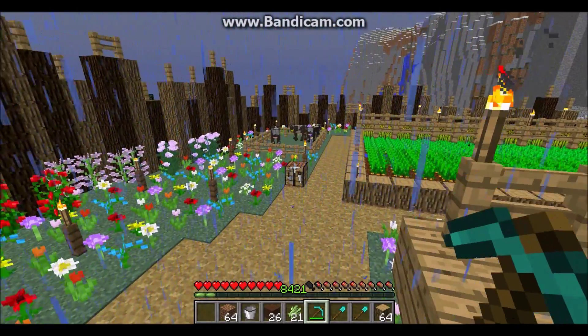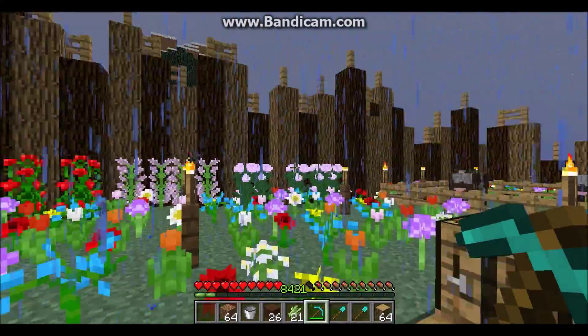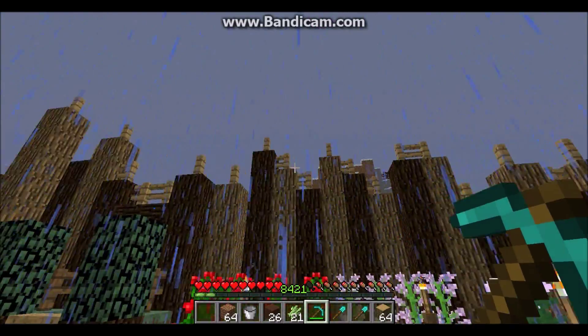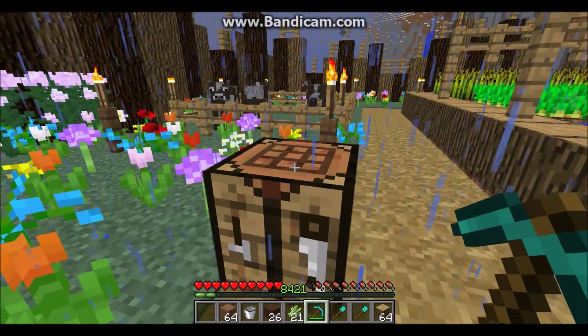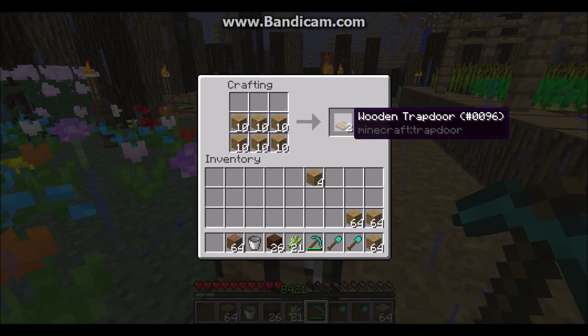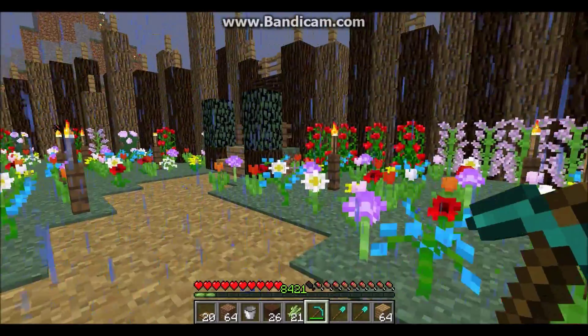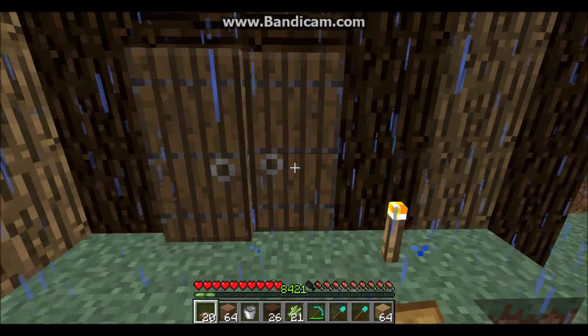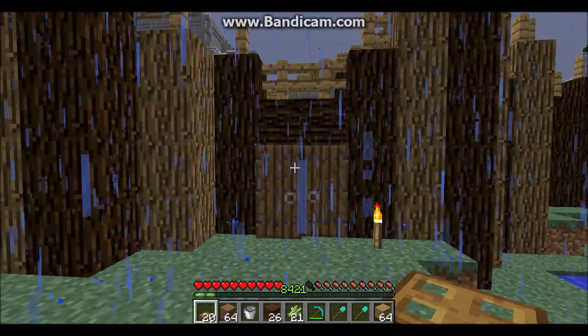Mob proofing is kind of a widespread term. Remember how we put walls around, and we even put little fence posts to kind of help against mobs? Well, there are a few other things you can do to deter mobs. We're going to turn all of these into planks — if you put the bottom two rows filled with planks, you get trapdoors. I believe I taught you how to do that already. And this door trick should keep them at bay.